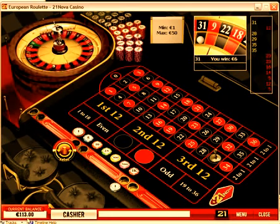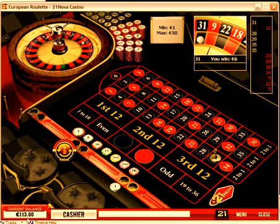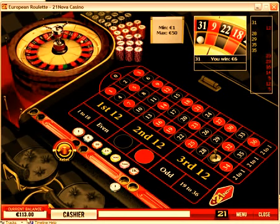Our current balance is 113 euros. We started with 85, so our gain is around 25 euros. Now what we should do is start a new betting cycle, spinning the wheel another 20 times — the same thing we've done in the previous betting cycle.